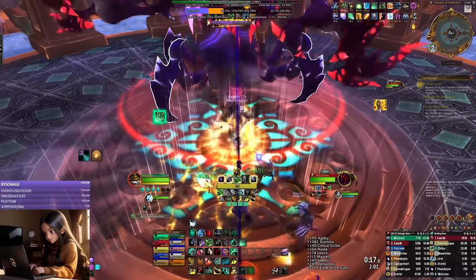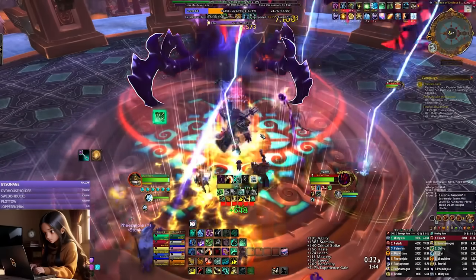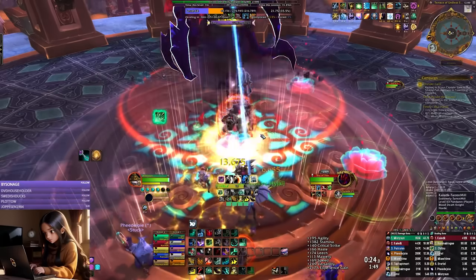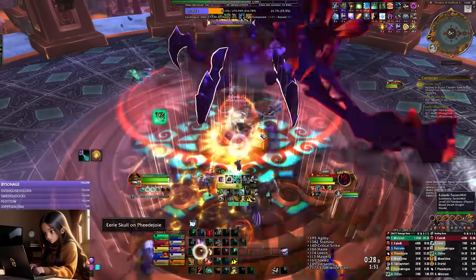Heroic raids will drop epic quality loot for you, but you can only do those at level 70, so they should already drop at the highest item level they can drop, and if you wish to spend insane amounts of bronze on them, you can choose to upgrade them even higher.